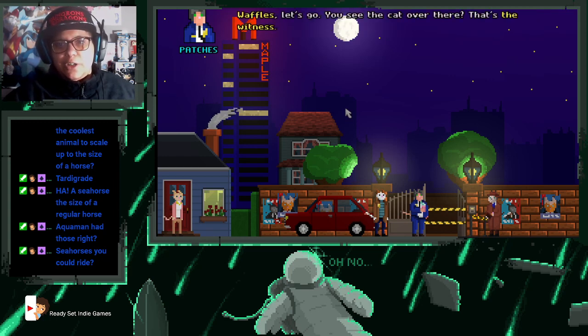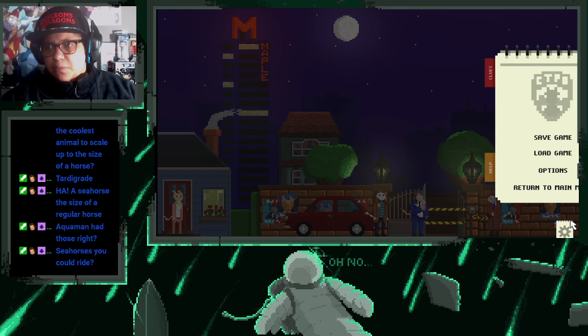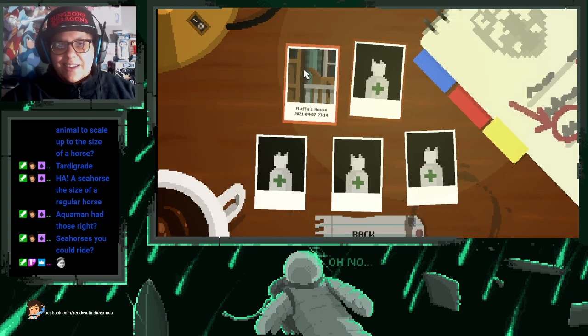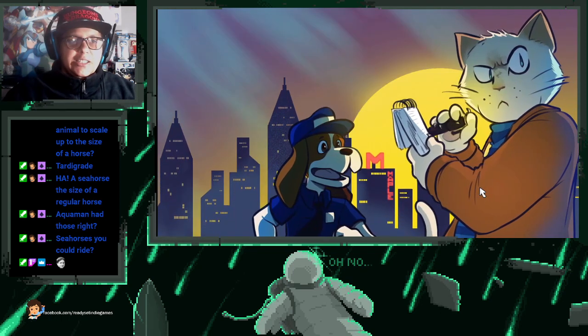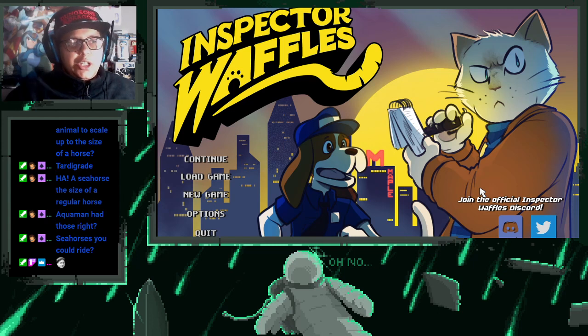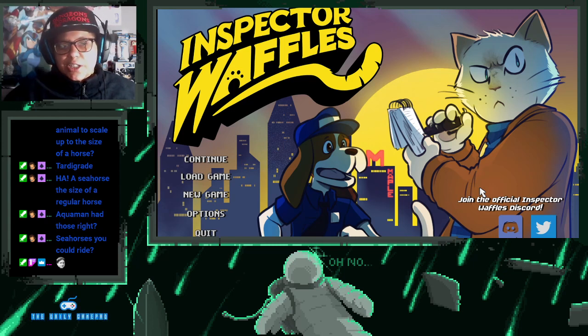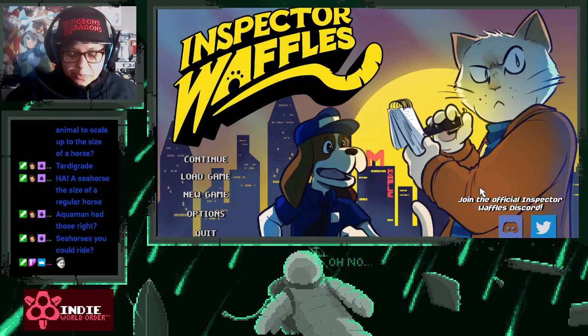Waffles, let's go — you see that cat over there? That's the witness; maybe she can help us out. Alright, we're going to save our game here and return to the main menu. That is Inspector Waffles! If you liked what you saw, you can pick it up on PC for $12.99 — available on Steam and GOG.com, so if you want a DRM-free version you can pick it up from GOG.com as well. Thank you to the developers for providing me with a free copy of Inspector Waffles — I'm really enjoying this one!